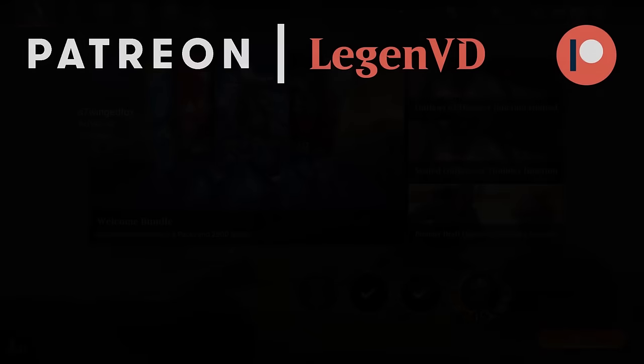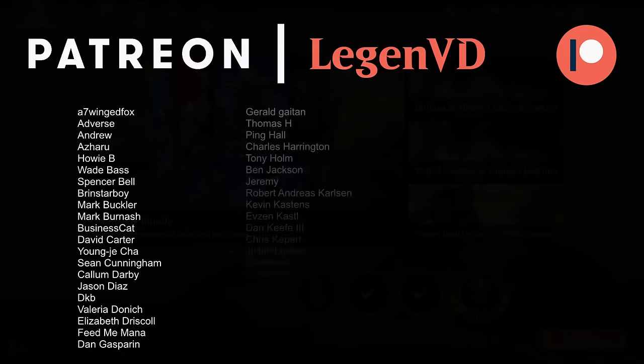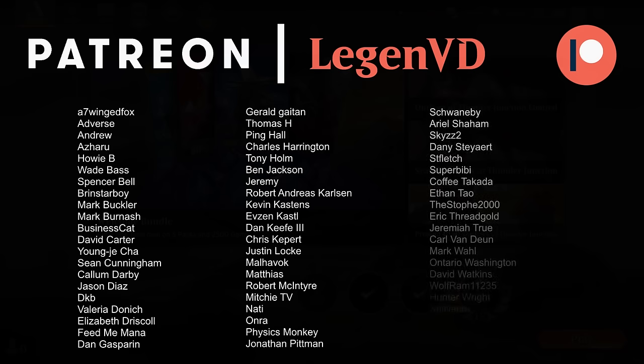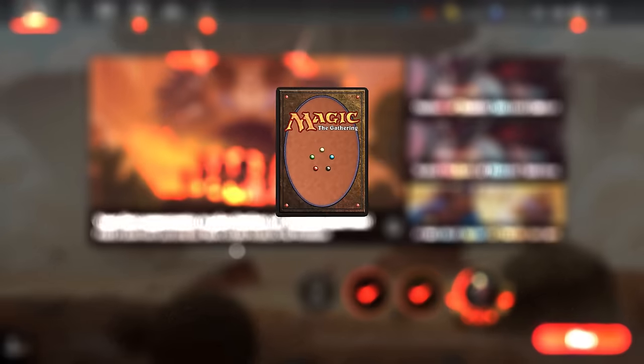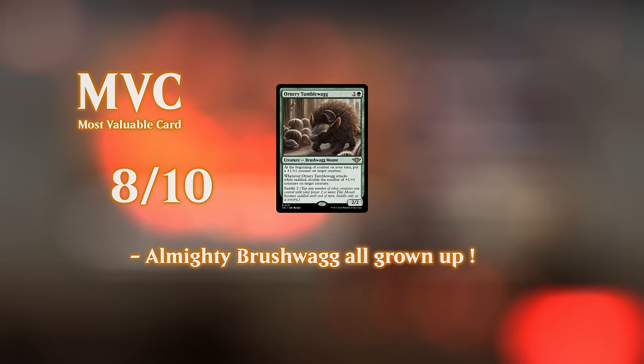So we got to see our green-white plus one counter deck in action. Definitely got some solid additions with the Tumblewag especially, and then the new two-mana artifact that can potentially hide away something exciting. Still not quite sure how the top end of the deck should look — how many Elspeths versus Wandering Emperors we want — and we can certainly play around with those numbers. But pretty happy with the earlier part of the curve. That'll do it for today's gameplay — thanks for watching, hope you enjoyed, and as always, have a nice day.